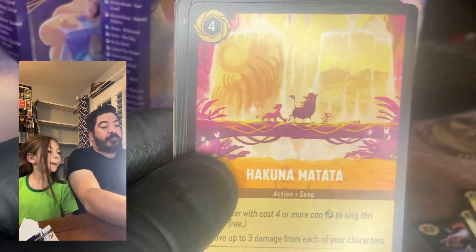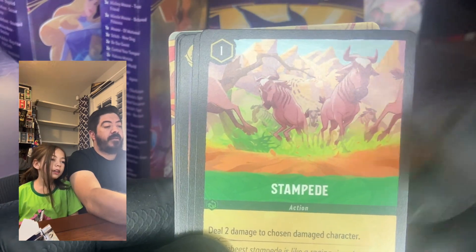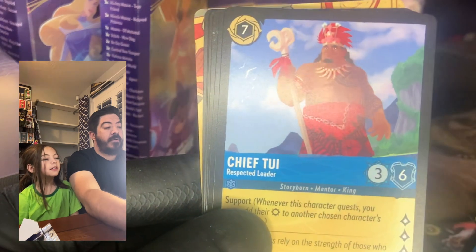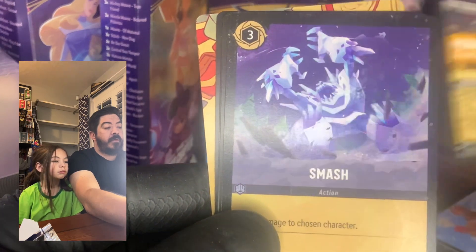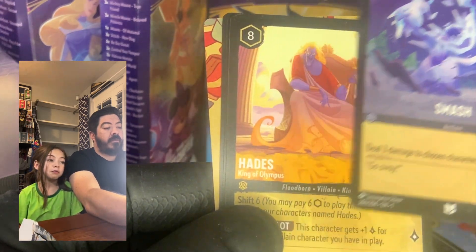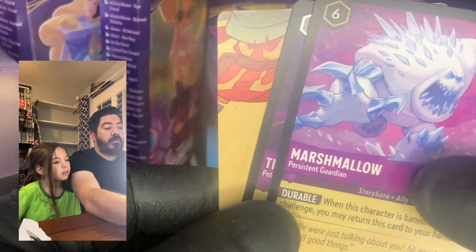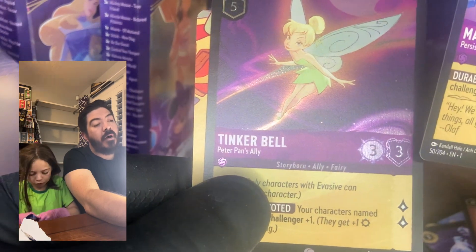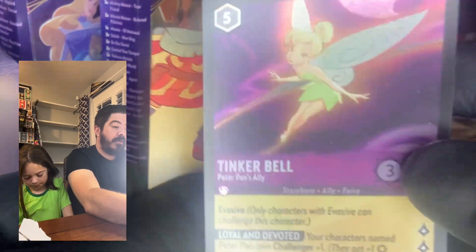Maui! We got Goofy, Hakuna Matata, Magic Broom, Stampede — I want that one. Prince Eric, Chief Tui, Prince Philip, Smash — nope. We got Hades, and that's a cool girl-style card I like. Marshmallow — is that a foil too? No, it's like one of those ultra rares. And then foil Tinkerbell — that's pretty nice!